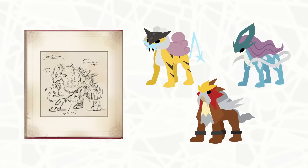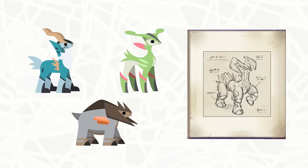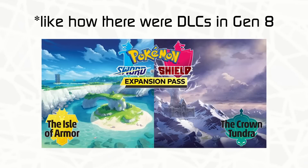The sketcher fused the legendary beasts and Swords of Justice into this weird hybrid. But why would they leave these funny sketches in the game? It could always mean nothing at all, but maybe they'll be featured in the Gen 9 DLC that many of us are expecting.